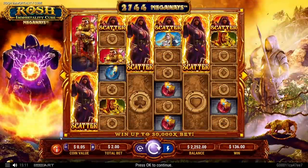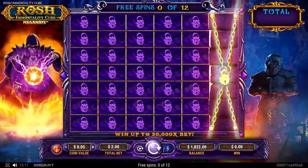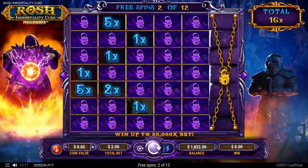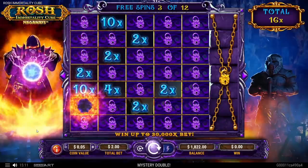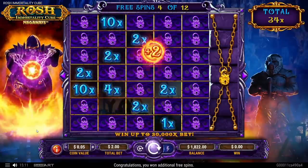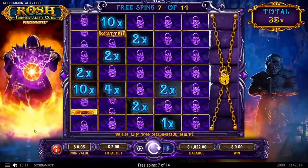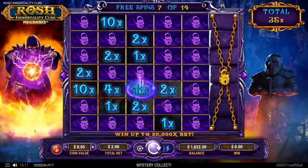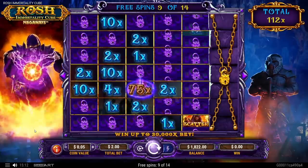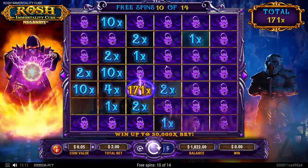$400 into $136. God damn it. Be a collector — it doubled at least. Now if we get a collector now, please be a collector. Not spins. Okay, it's a collector! It needs to drop in a bigger multi. Nice, a 10x. Drop it up — hey, that's good. Drop it or give us more spins. You can double it. Another 8x for a spin, I'm not gonna complain. Double or more spins.